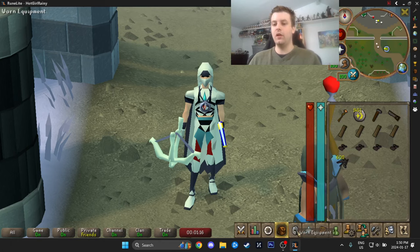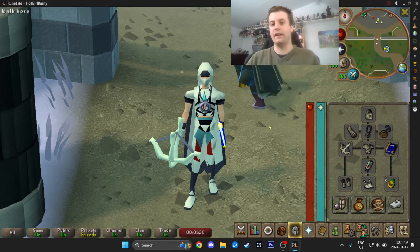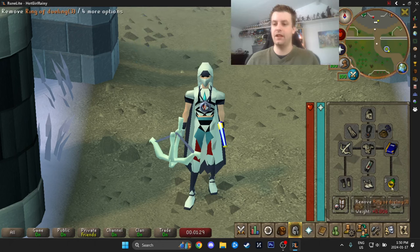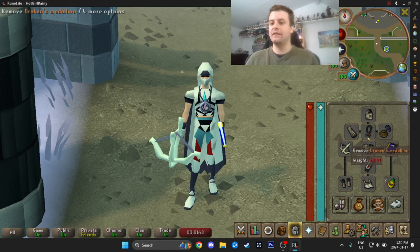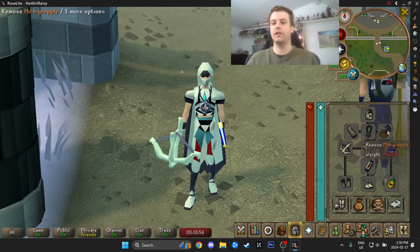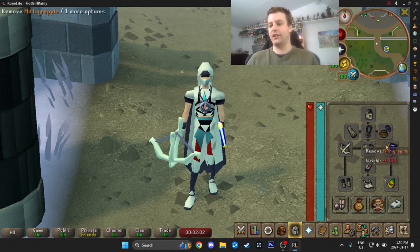For equipment, we're going to bring the Graceful Outfit, which you should definitely have at this point. We're going to bring the Dorgashen Crossbow, which is the lightest crossbow in the game, making it best in slot for this activity. We have a Ring of Dueling for a convenient Ferox Enclave teleport if you panic or get poisoned. We have a Drakken's Medallion to get there, and a Holy Book because we need a Saradomin item to interact with a certain monument — we can't use a Holy Blessing since we need the Mith Grapple in that slot.